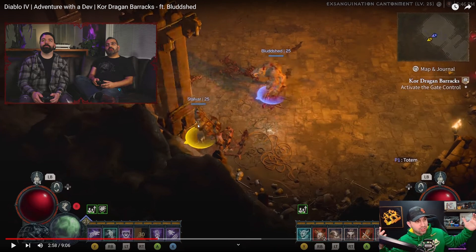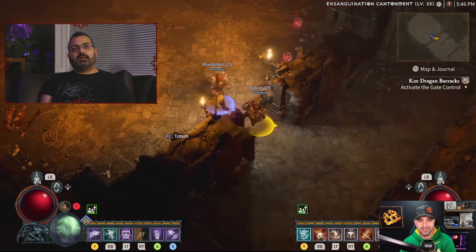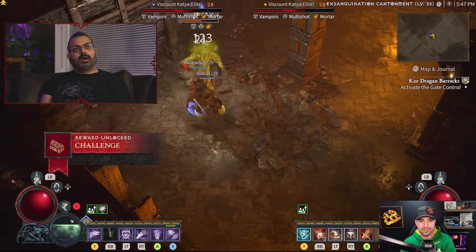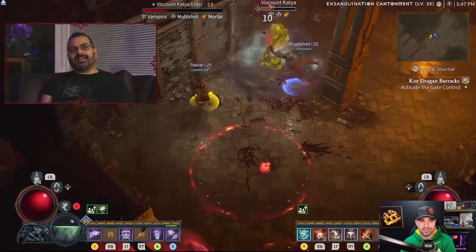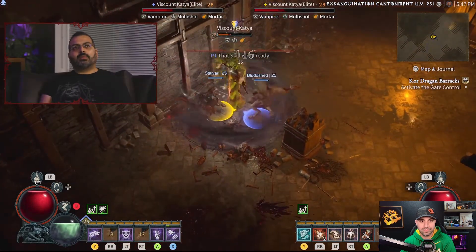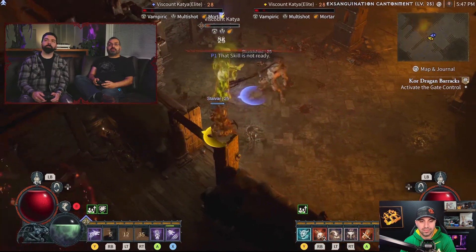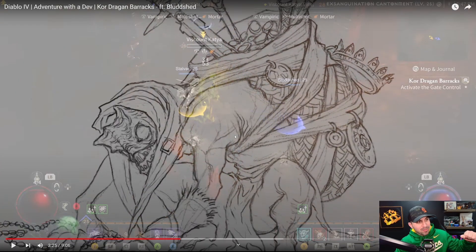Aaron wonders how anyone plays an action RPG on a controller — he knows people do it but he's just not built that way. On dungeons: every dungeon you play gives you a legendary aspect, with over 100 in the game. The layouts and monster placements are randomized, and random events — including treasure goblins — can happen in any dungeon.